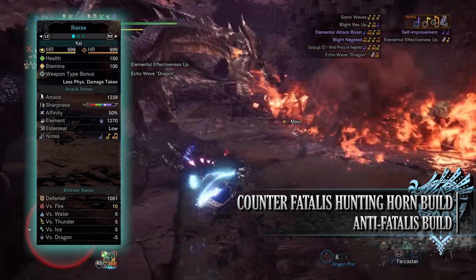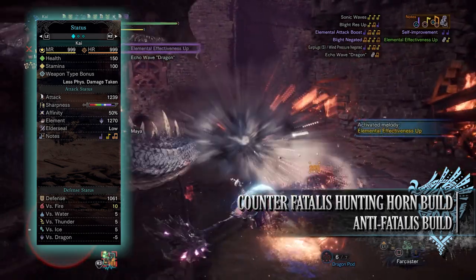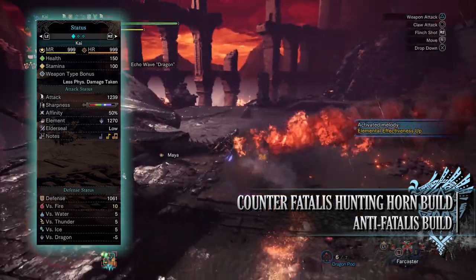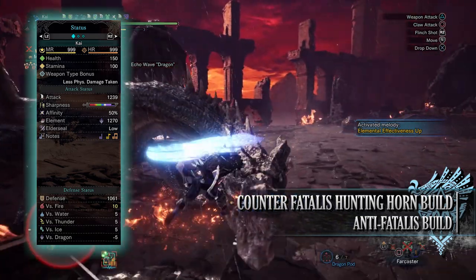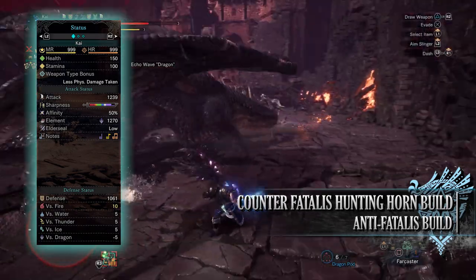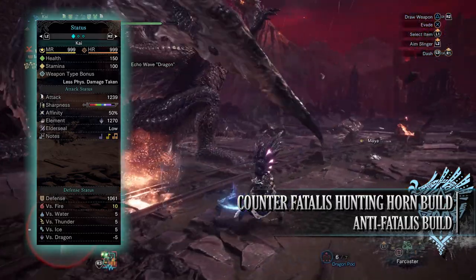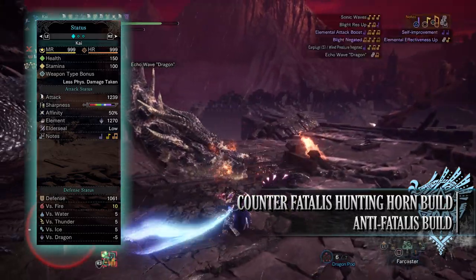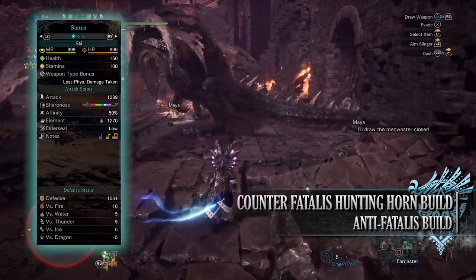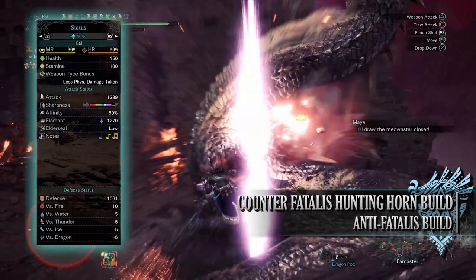With this build you'll have 150 health and 100 stamina, which will be 200 health and 150 stamina when you're on a hunt taking all your relevant consumables. You'll have a raw attack of 1,239 with a decent chunk of purple sharpness, and 50% base affinity which can easily reach 100% when you take Weakness Exploit into account. You'll also have a Dragon Rating of 1,270. The Dragon Rating and base affinity stats shown are with the True Dragon Vein Awakening buff being active. You'll have low Elder Seal, and the Hunting Horn songs, while not all useful, include some handy ones — the main ones being Elemental Attack Boost, Blight Resistance Boost, Blight Negated, and Echo Wave Dragon.